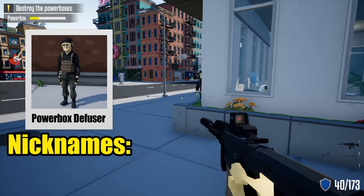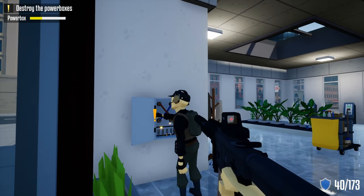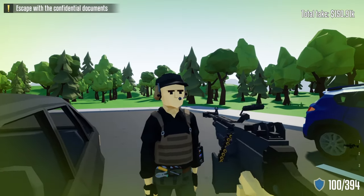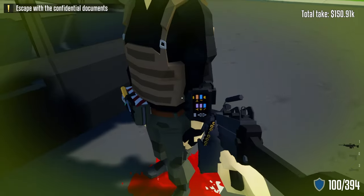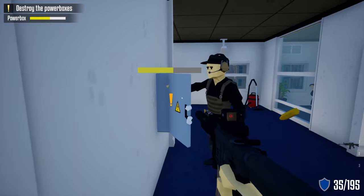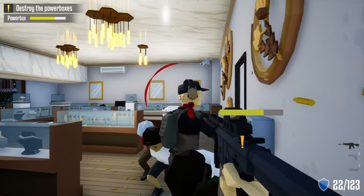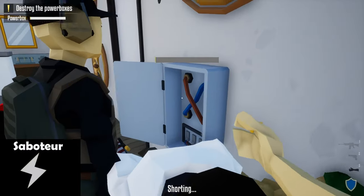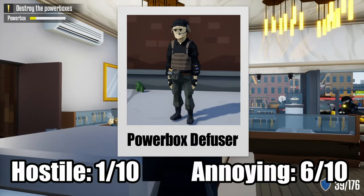Next up we have the power box diffuser, also nicknamed the diffuser, power guy, or the runner. After the civilian, the diffuser is the second of the three non-lethal units. They have no weapon; their character model is equipped with a headset, body armor, wire cutters, a screwdriver, and what looks to be a mini hacking tool on the wrist. Their behavior is to completely ignore you and run straight to the current power box being broken. They're annoying because they sneak in just to defuse the power box and restart your progress. The Saboteur skill helps make power boxes hack much faster. Hostility: 1 out of 10, annoying: 6 out of 10.